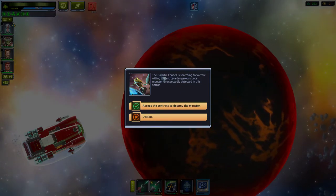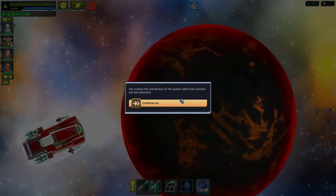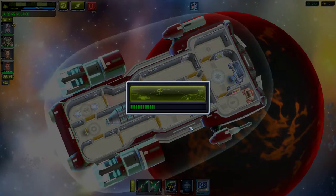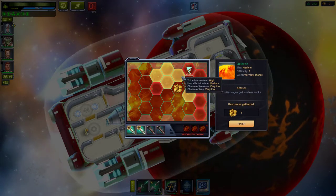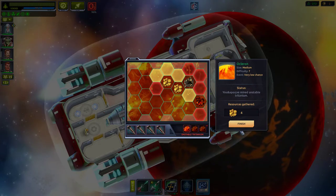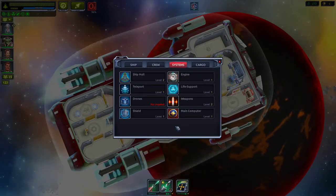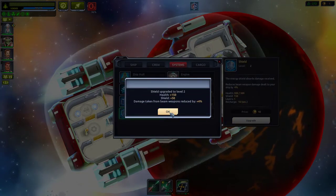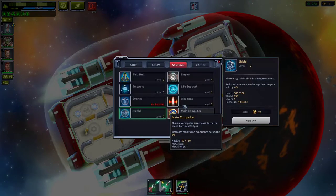We accept a contract to destroy a dangerous space monster detected in this sector — received coordinates. Mining titanium nearby: unstable titanium but we got four titanium total — enough for another upgrade! Upgrading shields this time: health plus 150, shields plus 50, damage taken from beam weapons reduced by 4%. Let's jump.